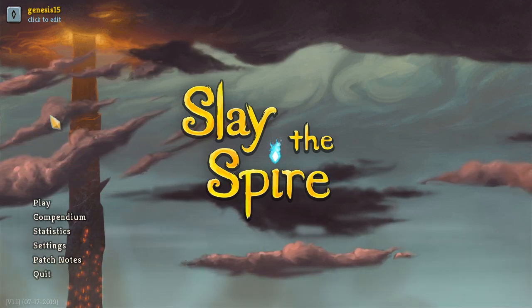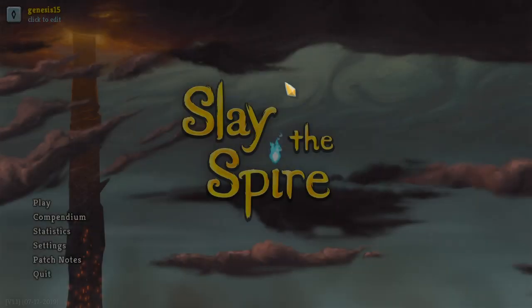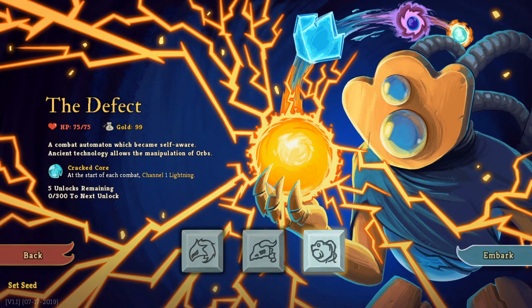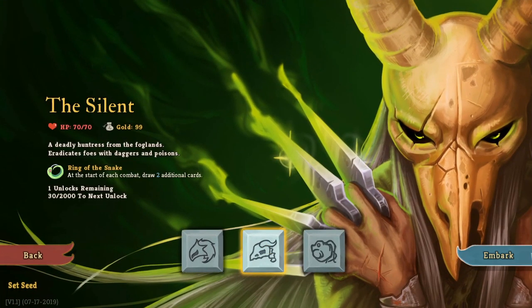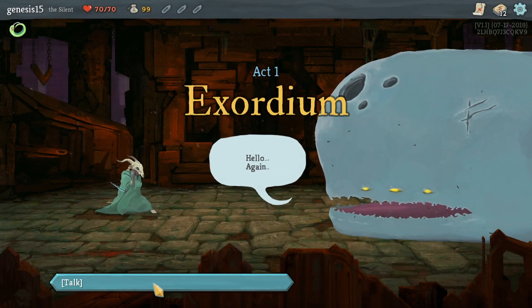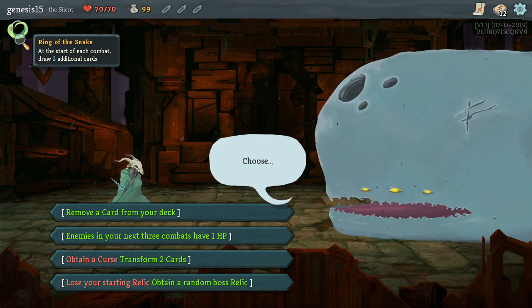Alrighty, hey guys, it's Genesis 15 and welcome back to Slay the Spire. I haven't played this in so long, oh my god. Let's just play a regular standard run. We have the Defect, the Silent, and the Ironclad — I love the Silent. I've unlocked a couple things.